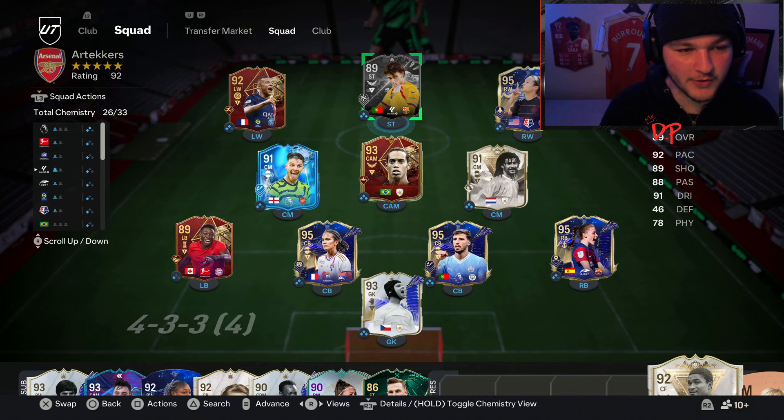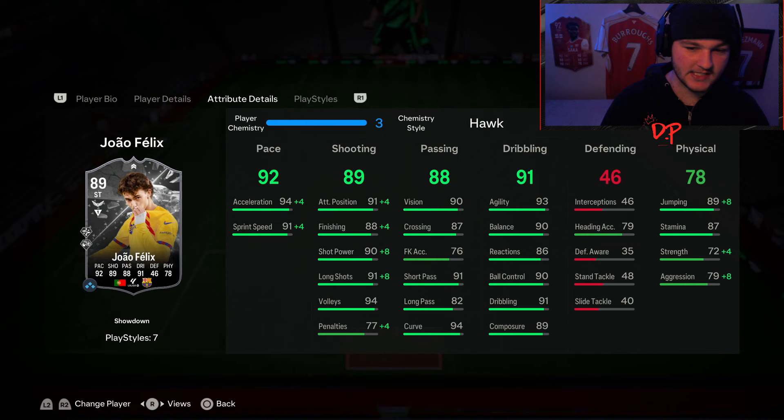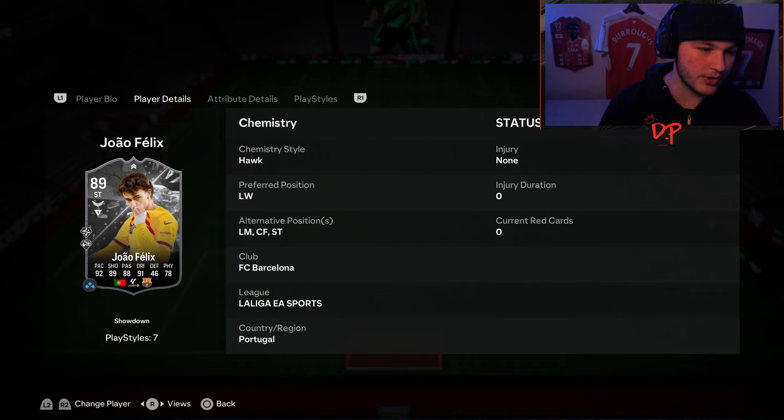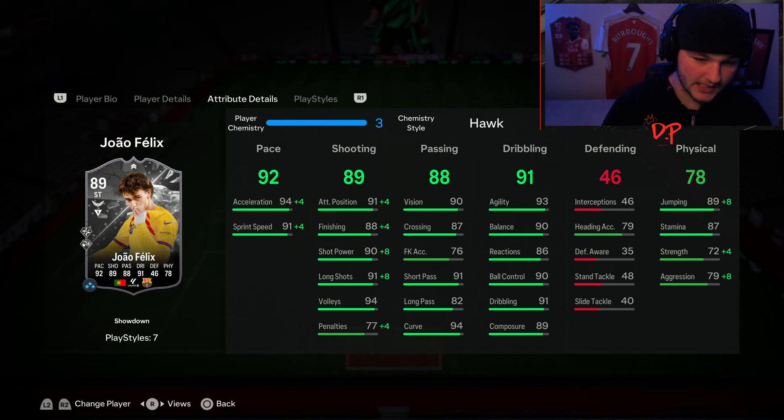Joao Felix is in the lineup — five-star, four-star, 5'11 with high-medium work rates. We've gone for a Hawk chem style so he'll go to 96 pace in game. His 89 shooting will go up to 92 or 93 — he goes from 88 to 92 finishing, 90 to 98 shot power. Hawk definitely makes the most sense. His passing is great for a striker or a CAM — he can play left wing, left mid, center forward or striker.